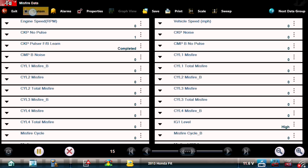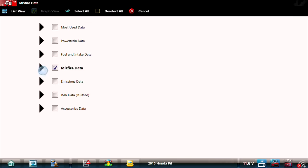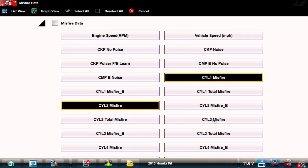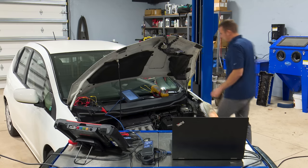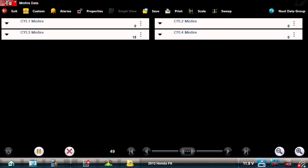I'm going to go to the custom data list — I like to just pick what I want to see, it makes the scan tool refresh a lot faster. I'll deselect all and just select cylinder one, two, three, and four. Let's fire it up and see what we got. We can already see that cylinder three is a dead misfire, but it doesn't look like four is misfiring. Cylinder three is our only misfire here.